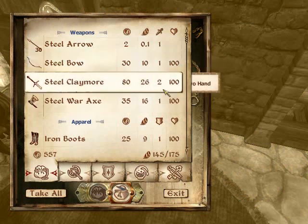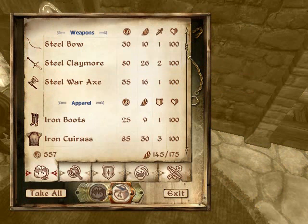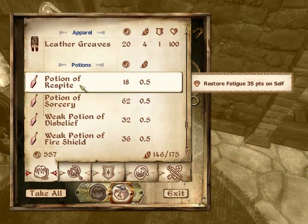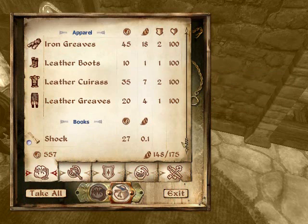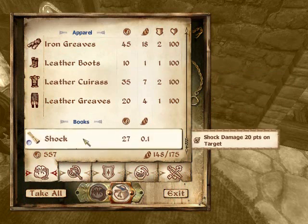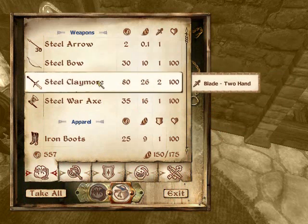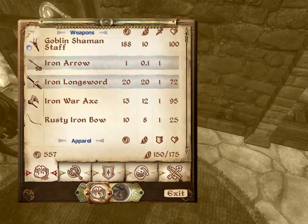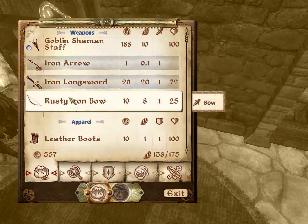Oh but I can't carry much, that sucks, aw man. Okay what can I carry from this? I'll take this... I'll take that... I'll take these boots. Or claymore. Okay you can have my Iron Axe, Roasty Bow.